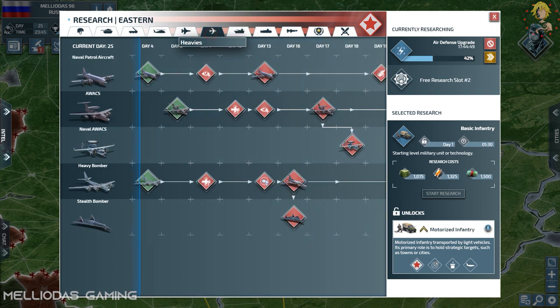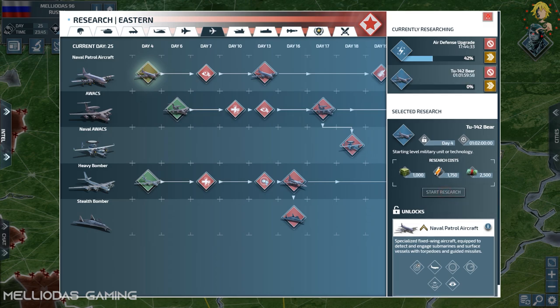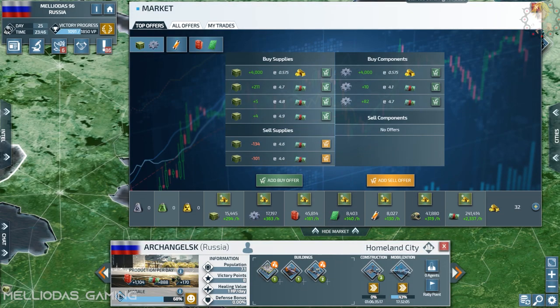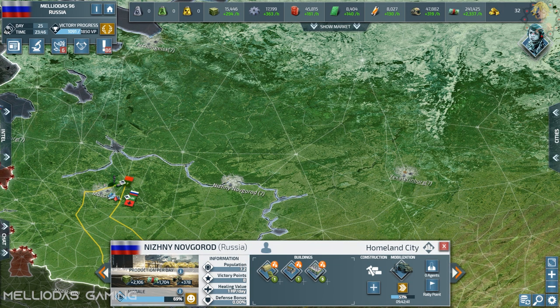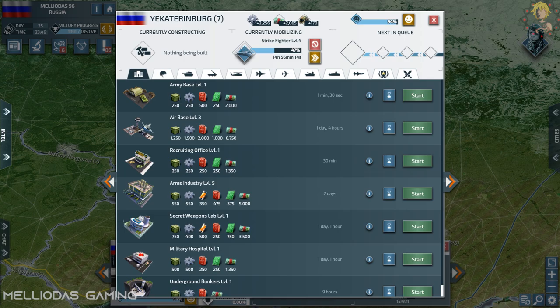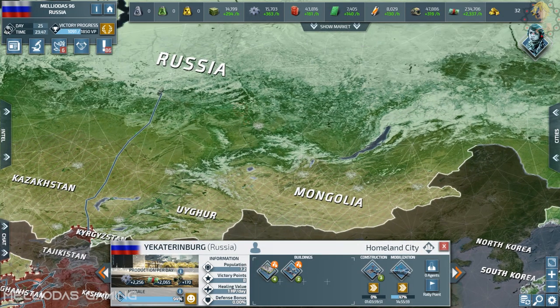Level 3 destroyers are now researched, and now it's time to start research on the naval recon aircraft. To make them I need level 3 air bases. I already have level 2 for the strikers. I'm not going to build a lot of air bases all over the Russian Empire from level 1 to level 3 right now. This is Yekaterinburg — going to air base level 3 for the recons.